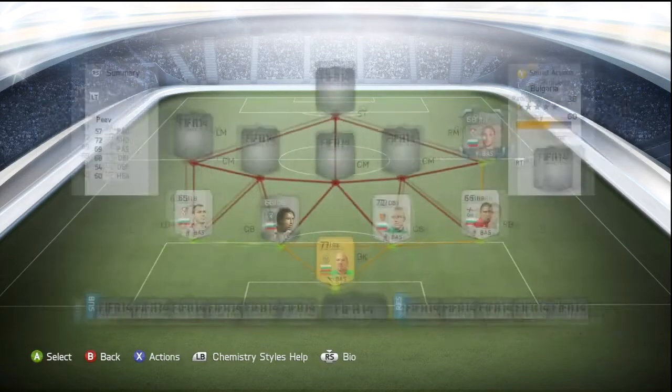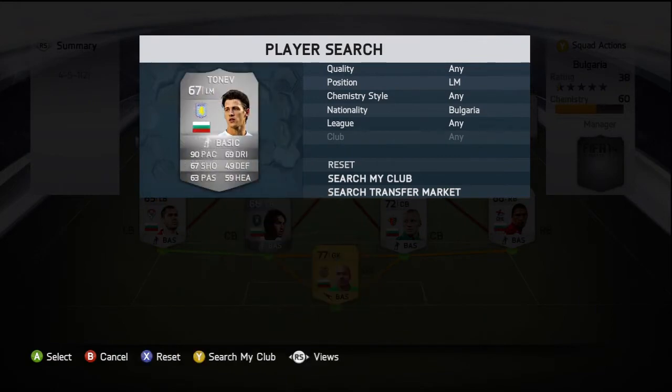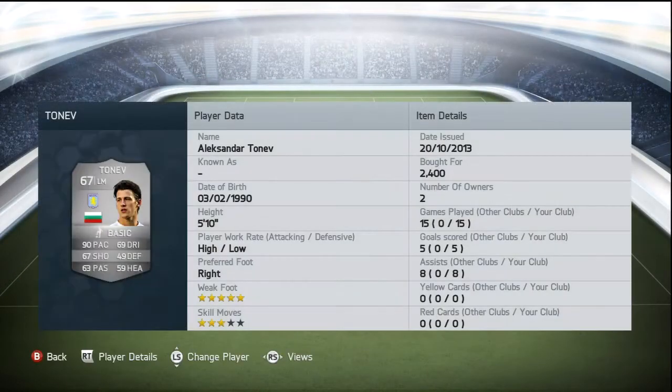Moving on to left mid, one of my favorite players in this team — we have Alexander Tonev, who plays for Villa. Got him for 2400 coins. Five star weak foot, three star skill moves, and his standout stat being his 90 pace. He also has 69 dribbling, 67 shooting, and 63 passing, which isn't too bad.